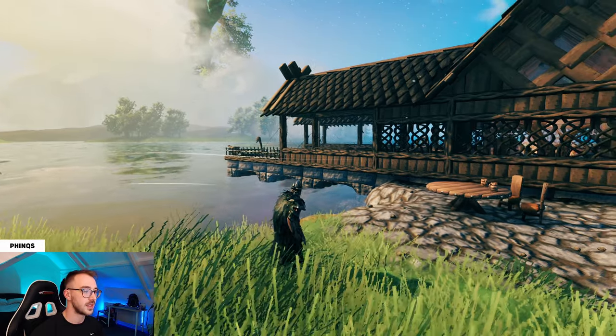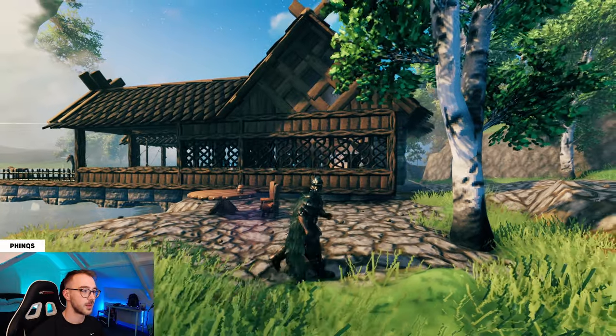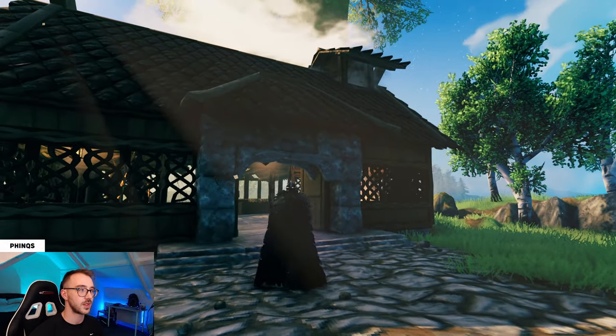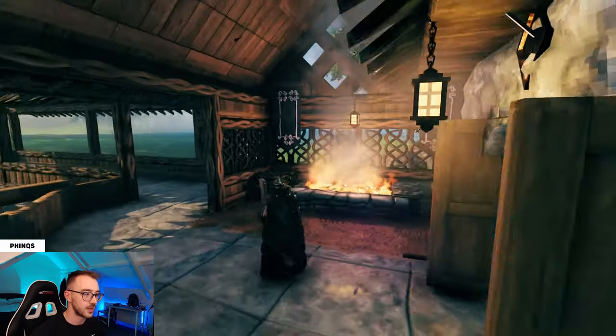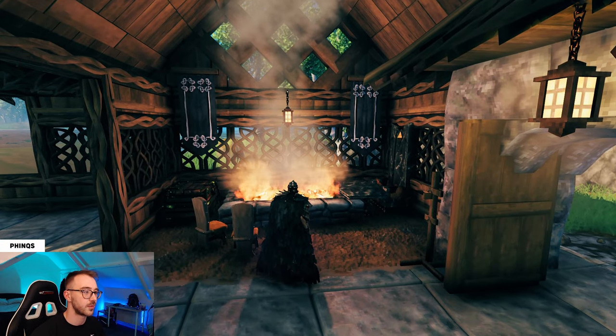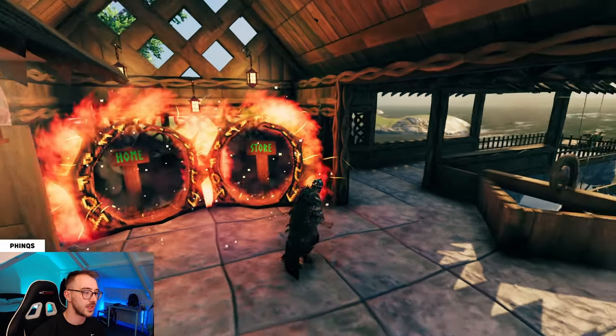From the side of the build you can see the platforms protruding into the water with the arches underneath. Coming into the front of the build we have the stone entrance with the chimney up top. On the right, there's a comfort area with the hearth for getting rid of the wet status after returning from your boat journeys. On the opposite side we have two portals to get you to where you need to be.